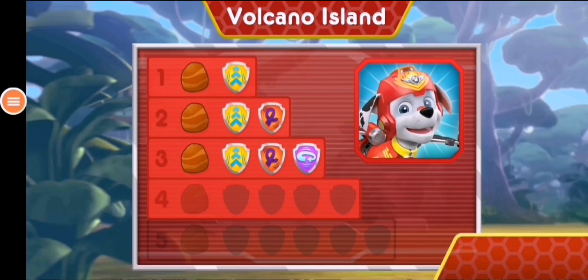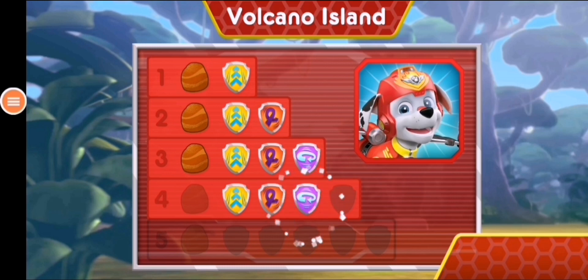Wow. You earned new badges. Woo-hoo. We found the speed boost. All right, we collected the loop-de-loop. Way to go. We found three-sixty spin. All right, we collected the barrel roll. We found the rock. You've unlocked the next level.